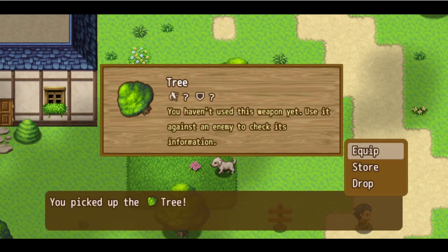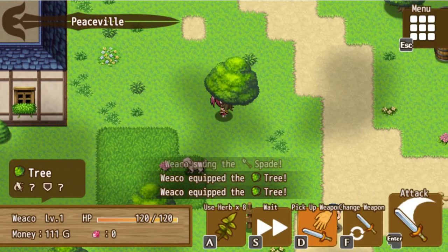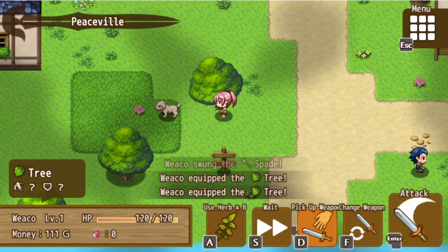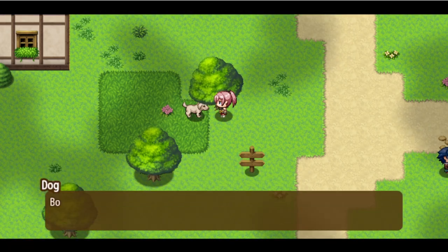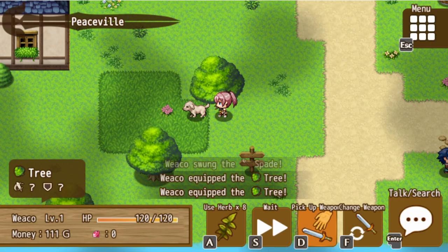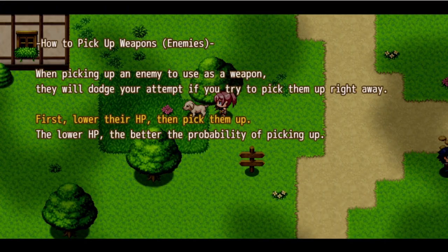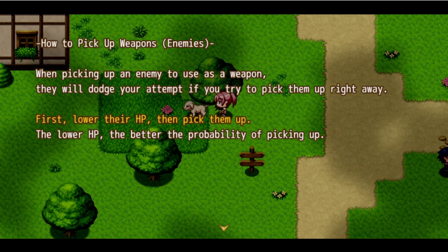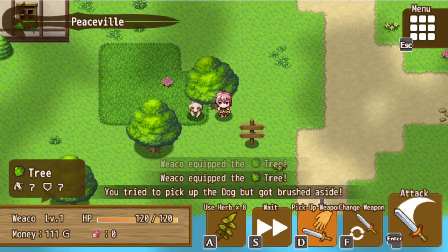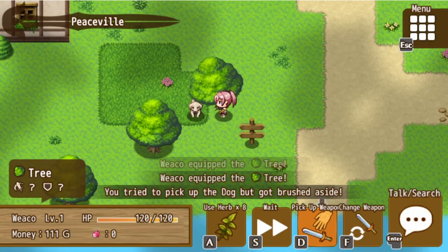What's stopping me from picking up every tree? You know, never mind Breath of the Wild - when literally everything is a weapon, what IS a weapon? Can we pick up the dog? 'You tried to pick up the dog.' To pick up an enemy to use as a weapon, they will dodge your attempt if you try to pick them up right away. First lower their HP, then pick them up. I don't think I can pick up the dog.